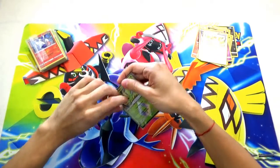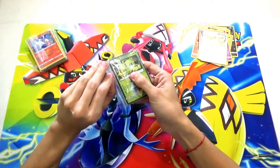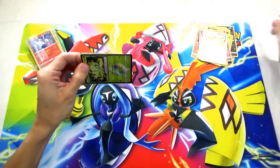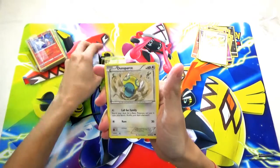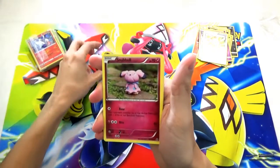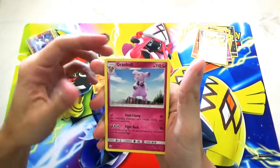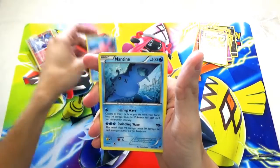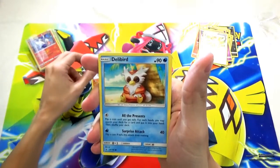Mystery pack number two — hollow Celebi in the beginning, prism card. All right: hollow Celebi, Dunsparce, Snowbowl Gligar, Granbull, Gligar, Corsola, Mantine, Piloswine, and a Delibird.